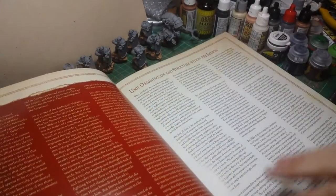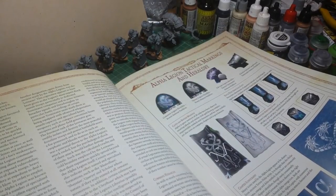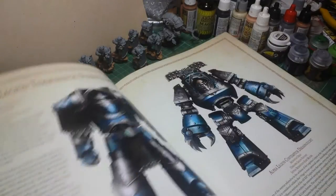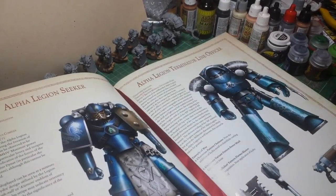Go through the book. Pictures of some heraldry from the Iron Hands. The Alpha Legion. Some of the tanks, some pictures of the armour.